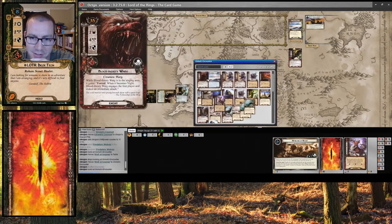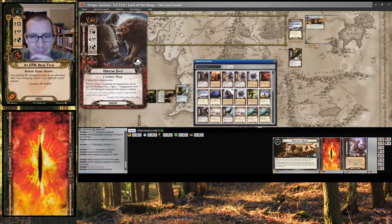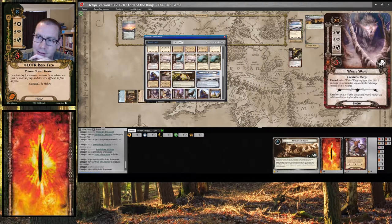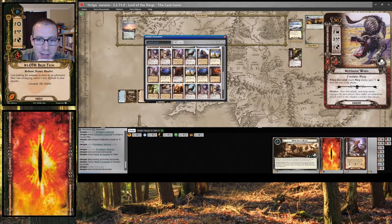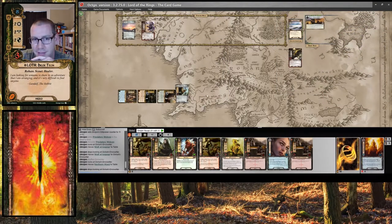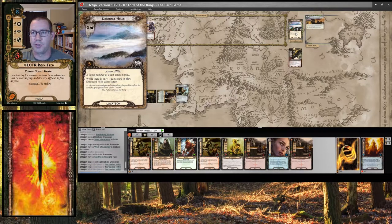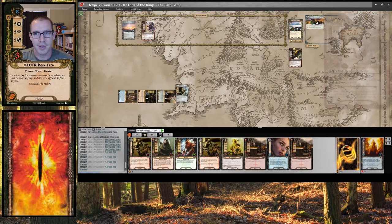Can I kill any of these other than that one? I'm pretty sure the answer is no. I could pop a damage on the White Warg. The Northern Warg is not actually terribly threatening. Let's pull out a Northern Warg, because that shadow effect is nasty. My 11 versus 2 — that's 9 progress: 1, 2, 3, 4, 5, 6, 7, 8, 9. And I've got quite a ways to go on this stage.